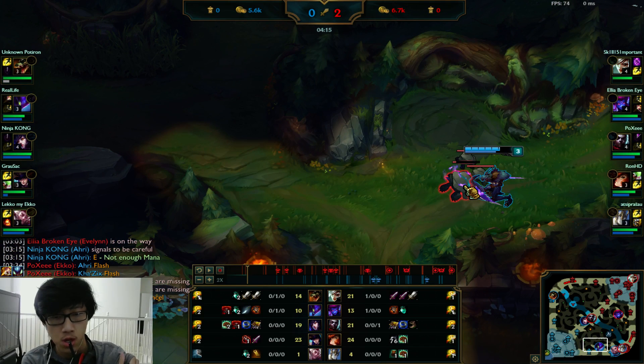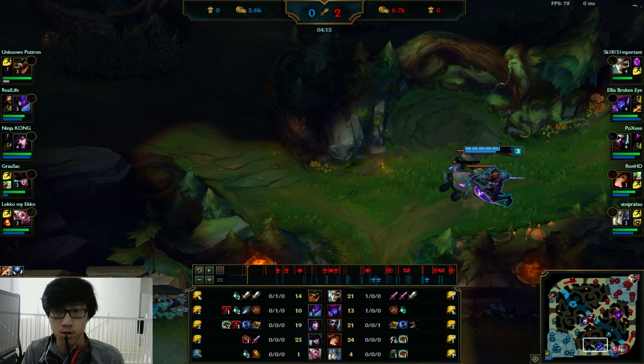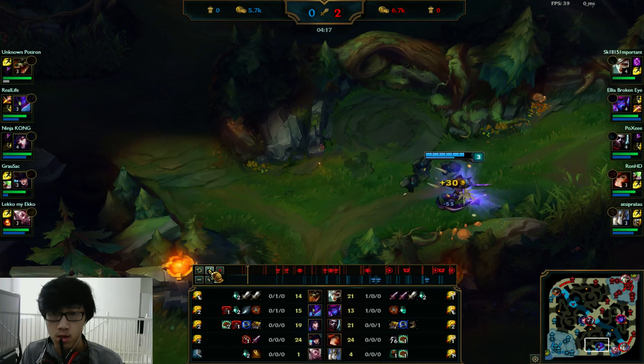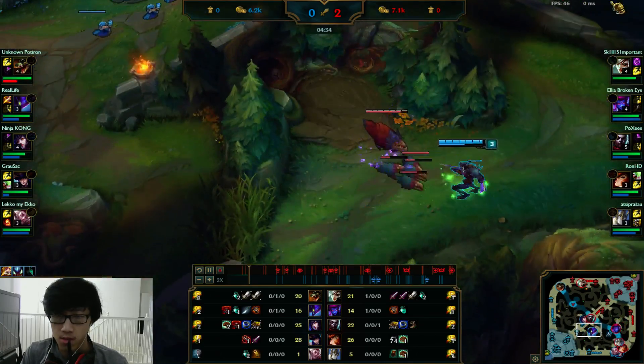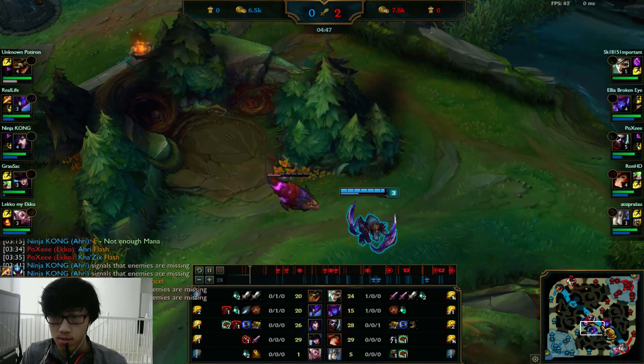Just a general rule — your first spawn of Krugs is a complete waste of time outside of just resetting the camp, because the EXP it gives is terrible after the nerfs. In most cases, you just want to kill the big one and the medium one that spawns initially, and then kill the smalls from the medium one. Don't kill the mediums from the big one at all — it's a pretty big waste of time for how much EXP it gives. The second spawn is great, but the first spawn is terrible.